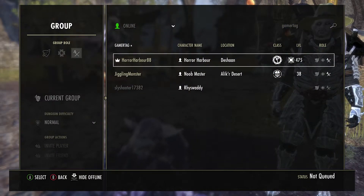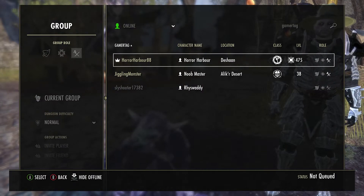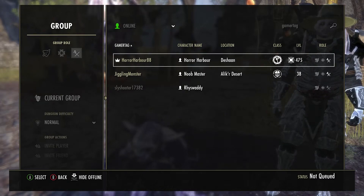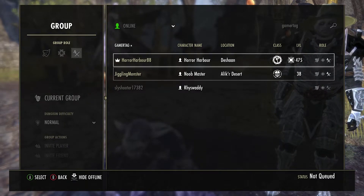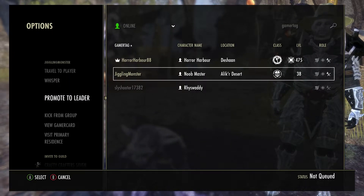You can also go into your current group, and only the leader — the person with the crown, which you can see is next to my name right now — can invite people to groups. So if my friend Juggling Monster wanted to invite someone, I'd go into his name and promote him to leader.